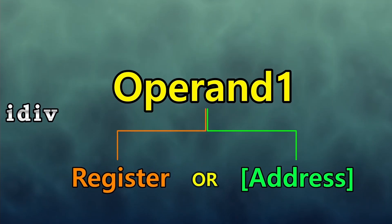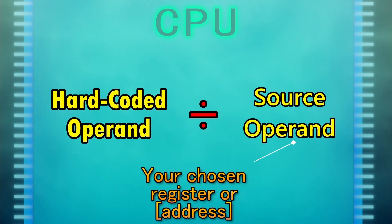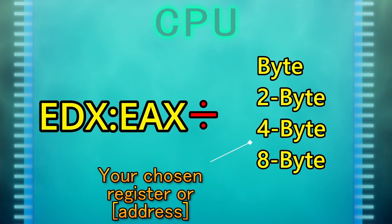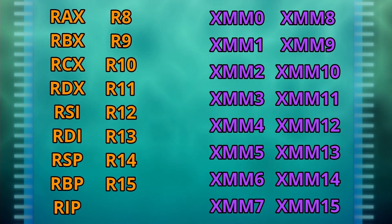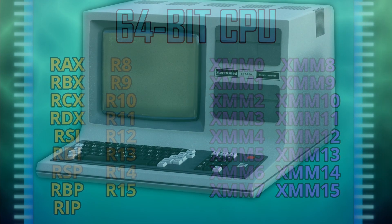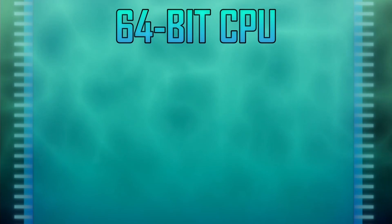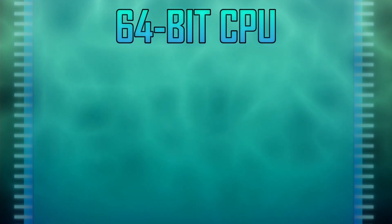The idiv command only takes one operand, but it has some hard-coded operands that the CPU uses behind the scenes for the division, and those operands actually change depending on the value size of the operand you use. To understand what that means, we need to take a more detailed look at some of the CPU registers. What we're looking at are some of the registers in a 64-bit CPU — unless your computer is over 15 years old, you likely have a 64-bit CPU. We haven't talked about bits yet, and while I'll be covering them in detail in another video, here's a quick overview.